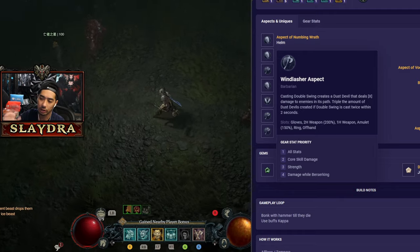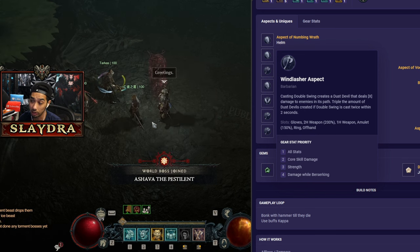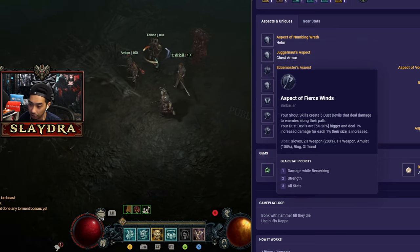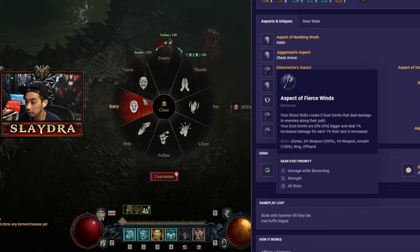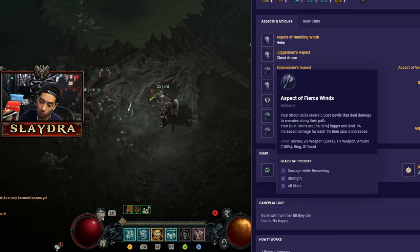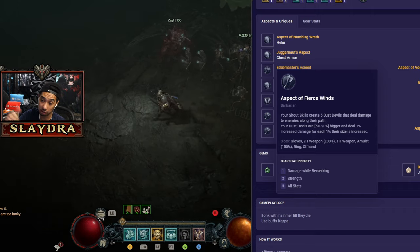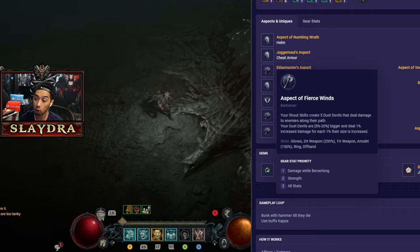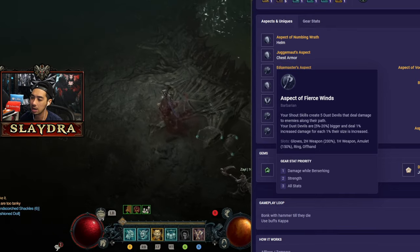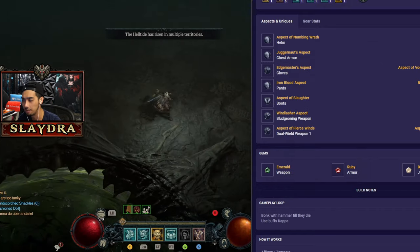Windlasher goes on the two-hander — when you use Double Swing it creates Dust Devils, and you can get even more Dust Devils with a condition. Fierce Winds makes it so when you shout, you get Dust Devils that are bigger and deal more damage — this is the only form of increased size I'm taking. You can also temper increased Dust Devil chance on your weapons to basically double the procs, and increased size equals more damage, but again it will cause the game to lag, so I'm not running that in gameplay.